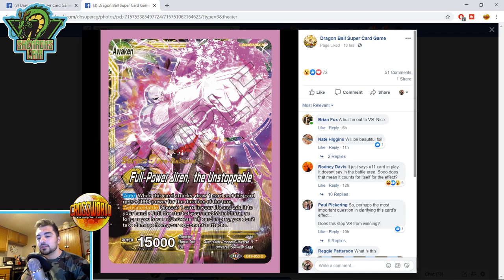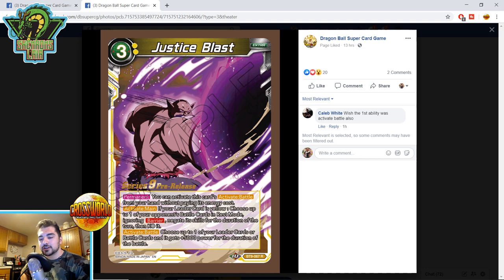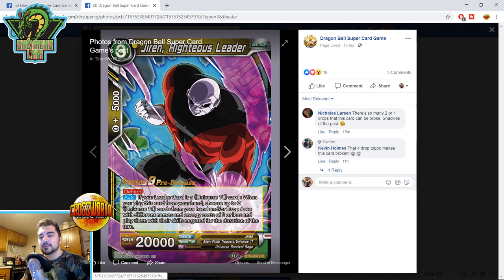Activate battle: choose one card in your life and add it to your hand. Until the start of your next main phase, as long as you have a Universe 11 card in play, you don't take damage from your opponent's attacks. You're going to want to activate this on your turn because some effects can negate your leader's effects if you wait and use it defensively — like Baby negating your leader auto, or the new Cell stuff with their new nine-drop. Universe 11 in play is a requirement but there are several with Barrier. Justice Blast — permanent: you can activate this card's activate battle from your hand without paying energy cost, so it's basically a 5k combo. Activate main if your leader is yellow: choose one of your opponent's battle cards in rest mode ignoring Barrier, negate skills and KO it. Negating skills gets around Indestructible; ignoring Barrier handles things like Gogeta Seven.